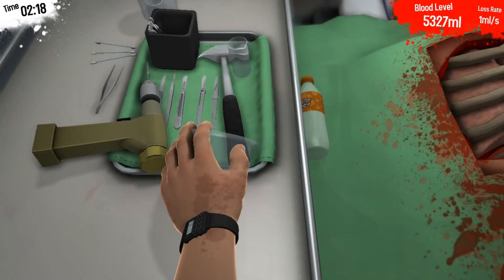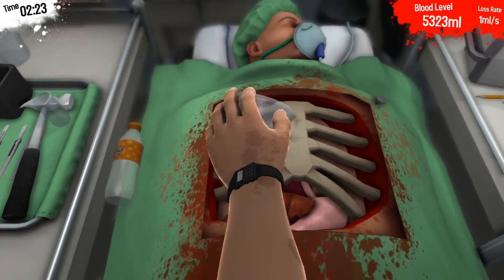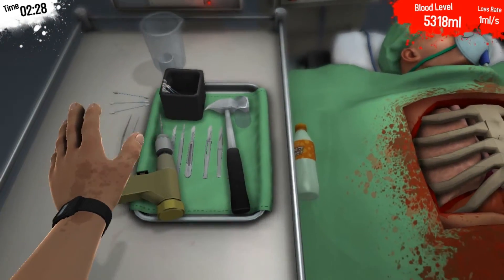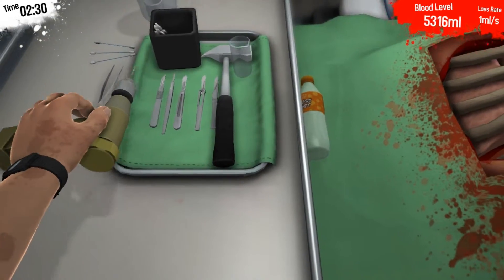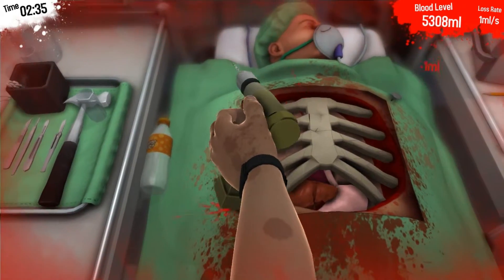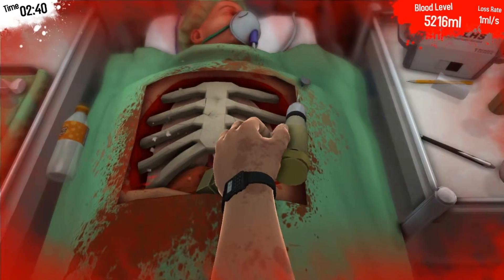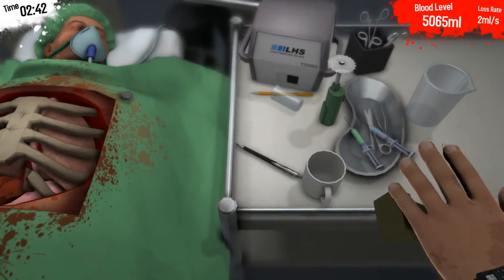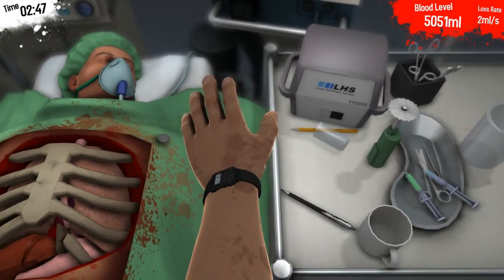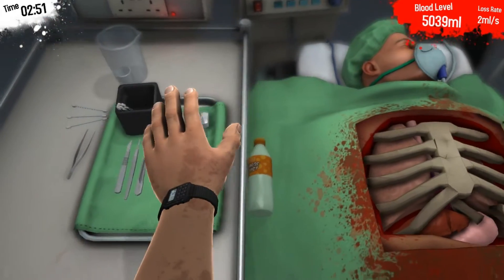Can't pick up the beaker. Let's try the drill — here we go. I'm not even sure how I'm supposed to make this work. Oh hey, I did break a rib! Well it's down there now. The sensible thing to use would be the saw but screw that.